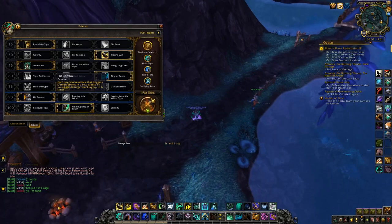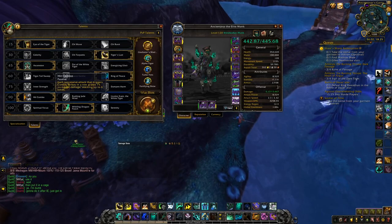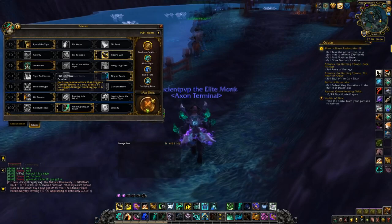Next is Hit Combo. Rushing Jade Wind and Invoke — Invoke does more damage in the burst, but has a 2-minute cooldown. And your Azerite trait already gives you Xuen, however you say it. So Hit Combo's just better. Rushing Jade Wind can be ignored — it was used for like one month during Season 1, but everyone agreed Hit Combo was just better. It also brings a unique playstyle to Windwalker where you have to use a different ability all the time, which I find quite fun. Hit Combo is the way forward.